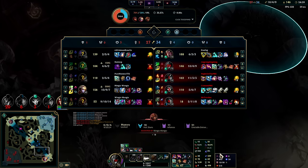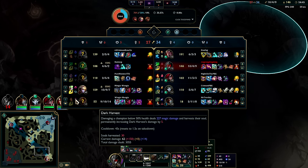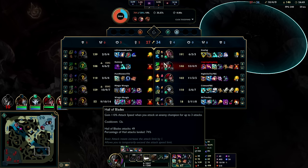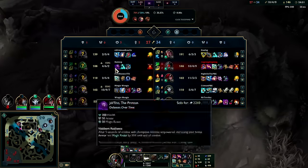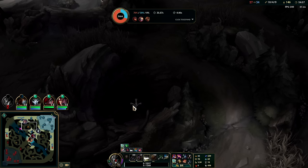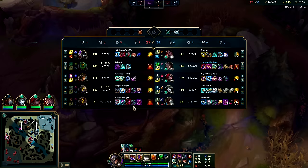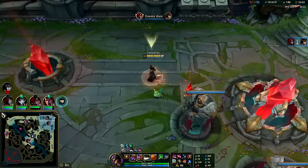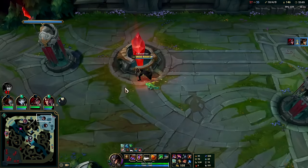Time for Rabadon's — we have Absolute Focus as a bright side. Ezreal and Brand are both running Dark Harvest, which although should be scary, just doesn't scale that well. It's only five extra damage per stack, which is practically nothing. If you have 20 stacks that's 100 damage — and it's magic damage too, not true damage, so you can mitigate it.